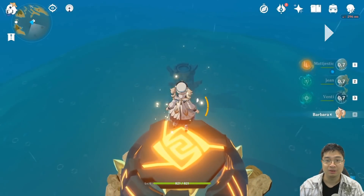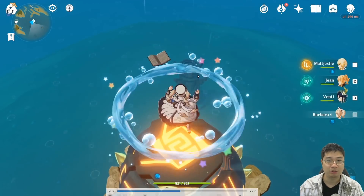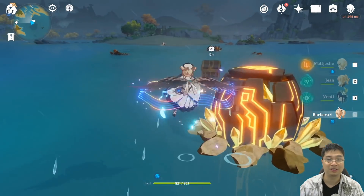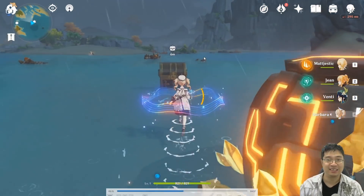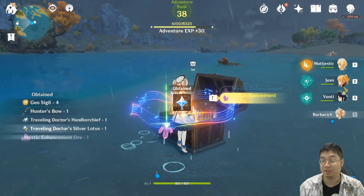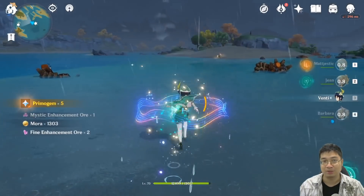Now, as we get closer, swap into Barbara and try to use her Hydro attack to hit the monument here. This should activate a beautiful treasure chest. It's hidden over here, and it's another precious chest. So we've made two precious chests so far — with the Ruin Hunter and also with the puzzle.